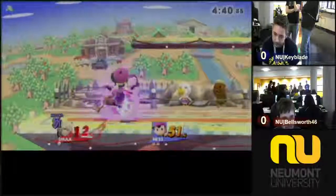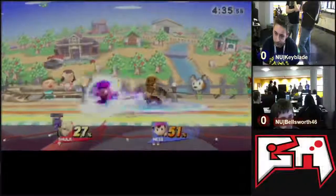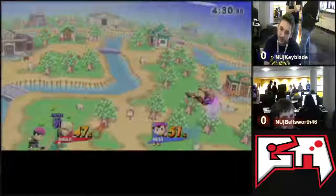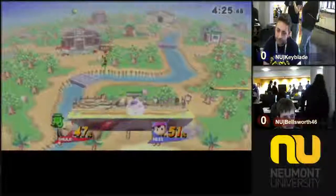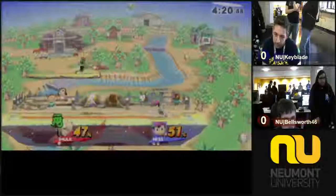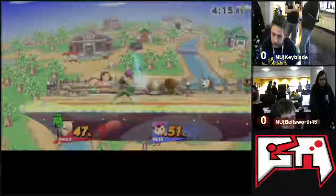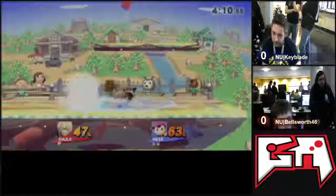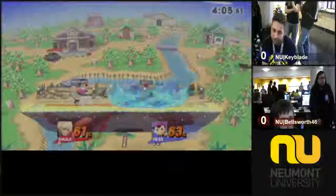Looks like a bit of a rolling fest here. Gets the down throw to Bear — to double fair lands. Misses the forward throw, but Choke switches to the jump. He might lose the good short hop Choke already has with that jump, but maybe he's going for the high boundary kills. He goes for the down smash, does not get it. Nets gets the down throw and up tilt.